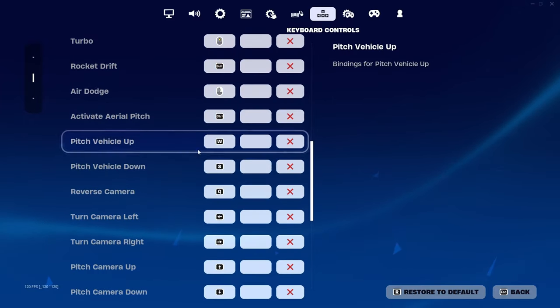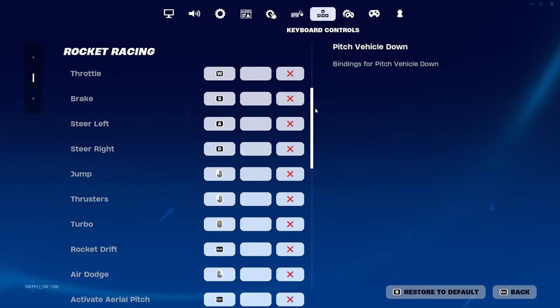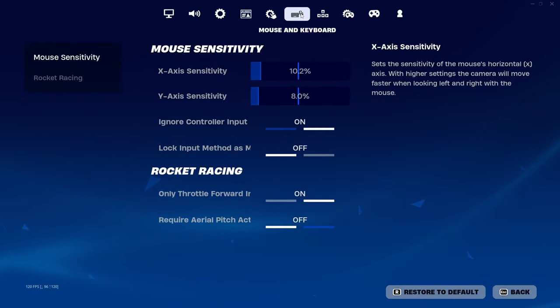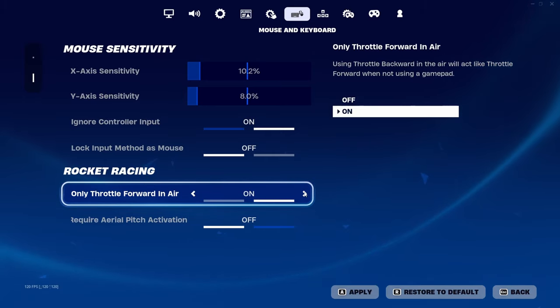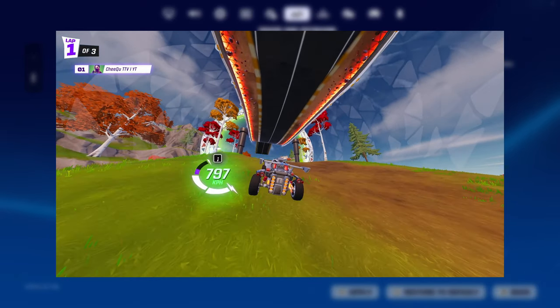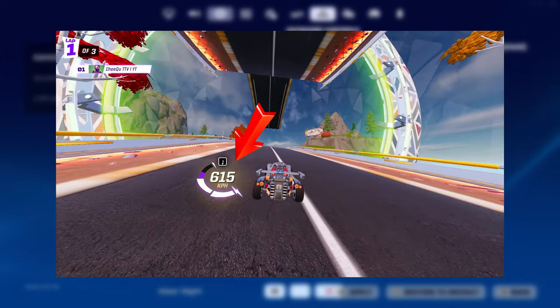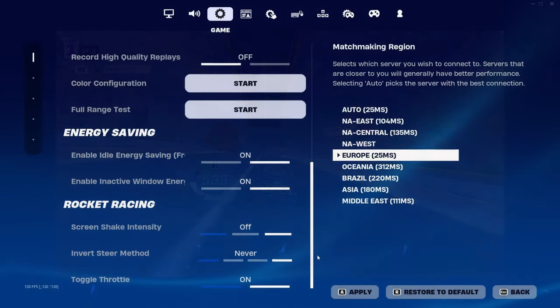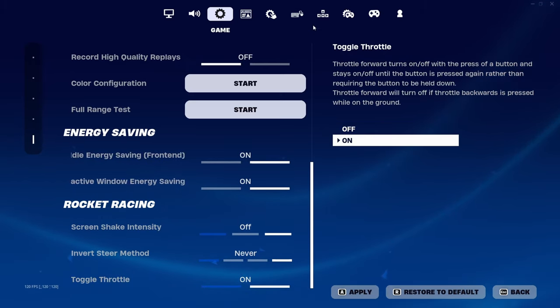We use W and S a lot in the air, both to pitch up or down as well as to flip up and down. This introduces some conflict, as throttle and brake inputs work mid-air. There is a setting that somewhat improves this situation, but it's still not perfect, because there are also issues as you land. For example, in this spot in Pleasant Pit Stop, you want to pitch your car down to not go above the speedpad. But if you hold S down, chances are you will accidentally use the brakes and slow yourself down. To fix this, we change toggle throttle to on and move these two keys elsewhere.